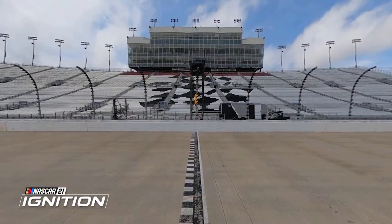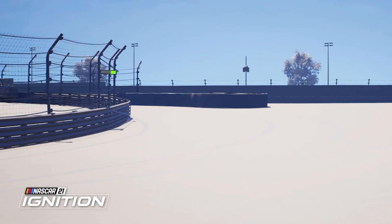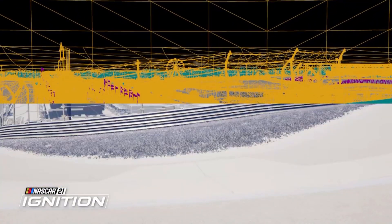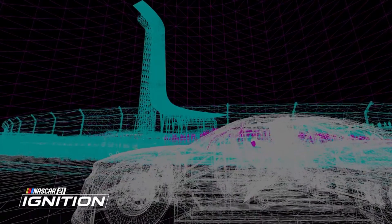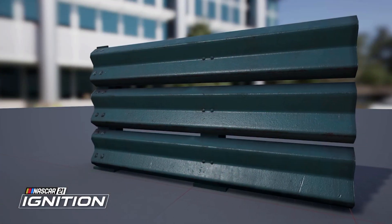Let's take a quick look at two tracks that joined the NASCAR calendar in 2021: Nashville and Circuit of the Americas. We brought in a professional track scanning company to get the most data possible. This scan information is the basis of our process of building the track for the game. It can show us every scratch and scuff in the asphalt, every rivet in the barriers, even the texture of the paint on the wall. This information fuels the first step - building the physics mesh so the cars react to every bump on the track.